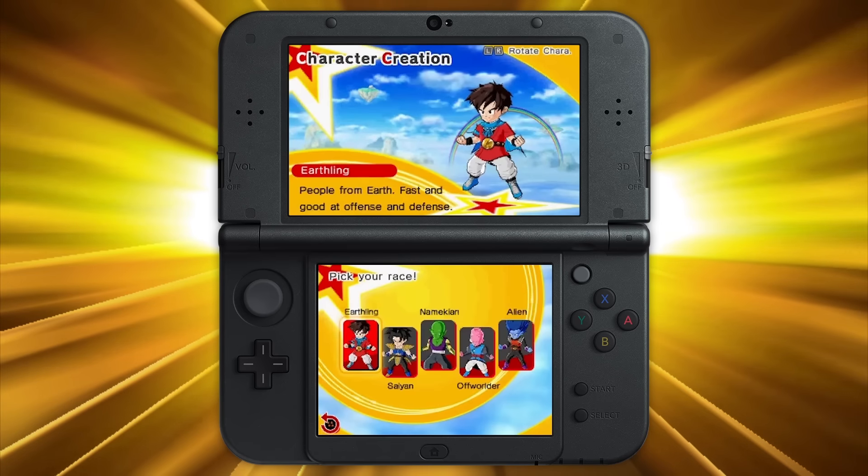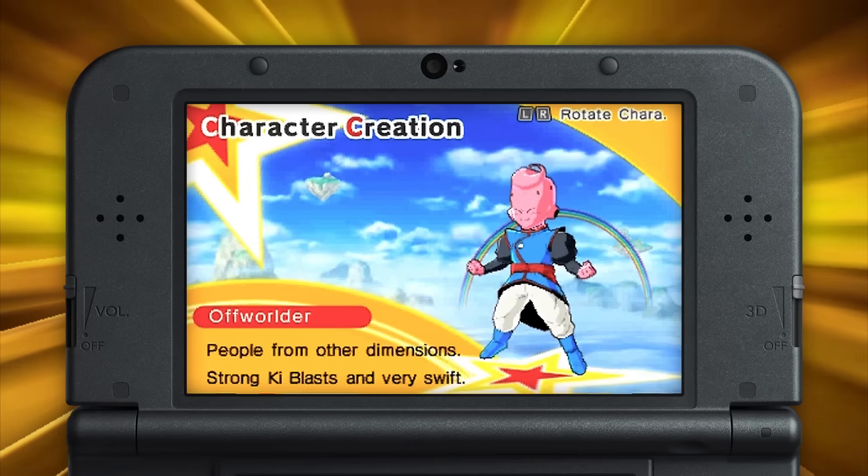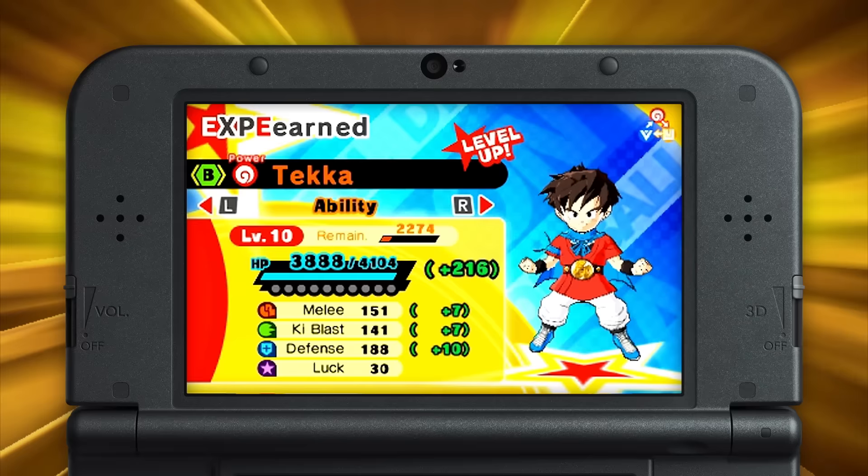First, choose from five distinctly different character types: the Earthling, Saiyan, Alien off-worlder, and Namekian. The differences between each character are more than skin deep.